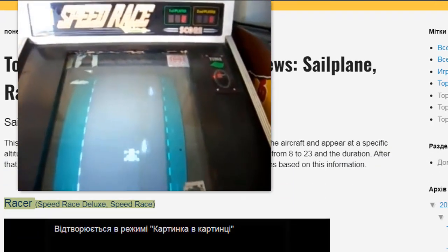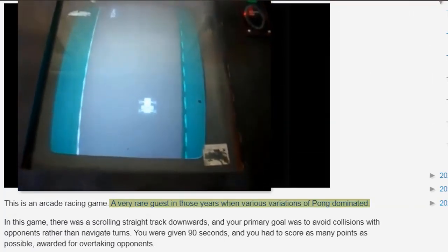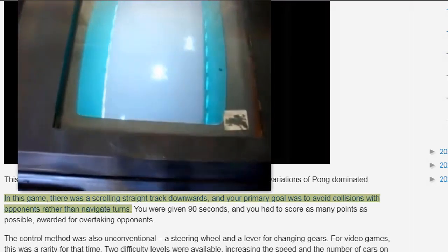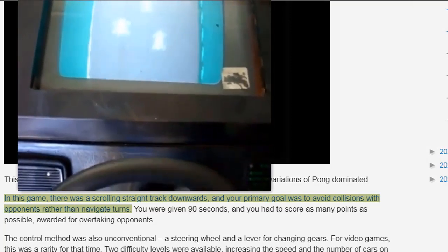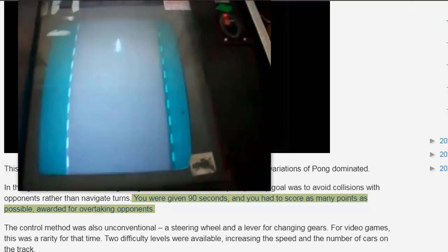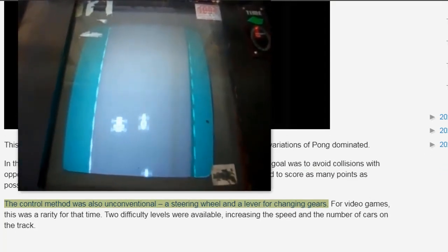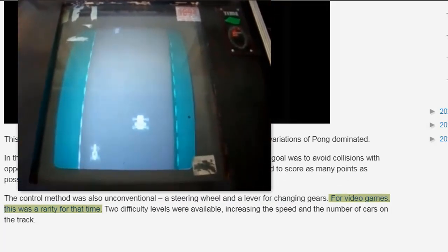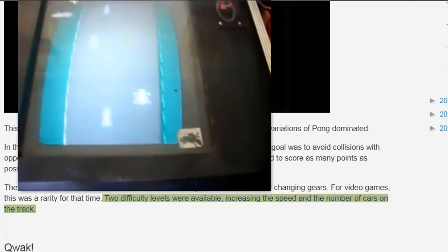Racer / Speed Race Deluxe / Speed Race — this is an arcade racing game, a very rare genre in those years when various variations of Pong dominated. In this game, there was a scrolling straight track going downwards, and your primary goal was to avoid collisions with opponents rather than navigate turns. You were given 90 seconds and had to score as many points as possible, awarded for overtaking opponents. The control method was also unconventional: a steering wheel and a lever for changing gears. Two difficulty levels were available, increasing the speed and the number of cars on the track.